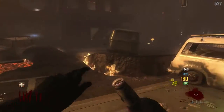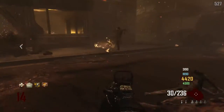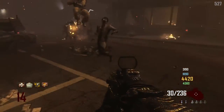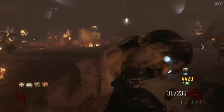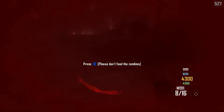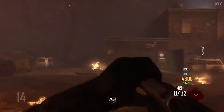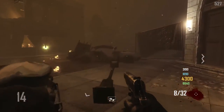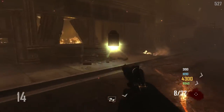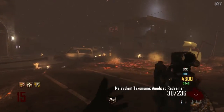Tombstone Soda costs 2,000 points and allows you to keep all of your perks and equipment if you go down. Once you go down, you can hold the use button to die prematurely. When the round ends and the next one begins, you will spawn back in and there will be a power-up tombstone where you went down — run through it and you have all of your perks and equipment back. If you do not die prematurely and you are revived, you will lose all of your perks.